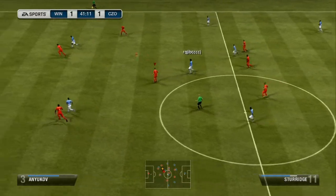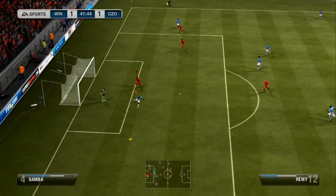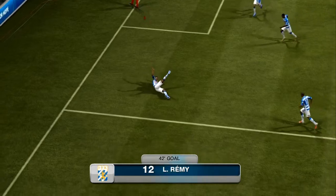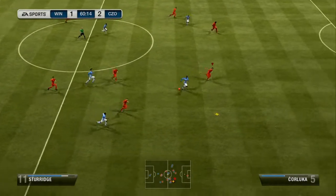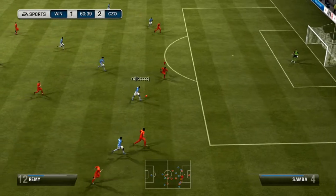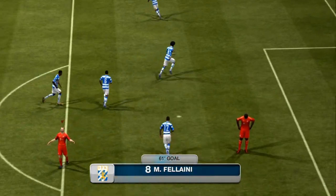But he goes ahead and answers right back with a really nice cross — a lucky header from Remy. Those headers will just kill you every single time. My goalie's not the greatest, so there's really nothing you can do. But this next goal was just so annoying. He gets it to Fellaini, Fellaini knocks it in — in my opinion, that's lucky.